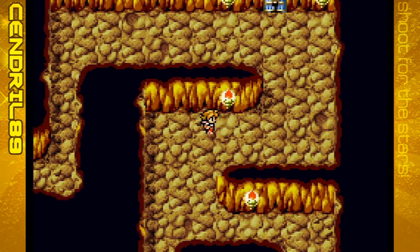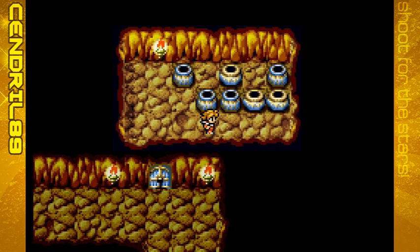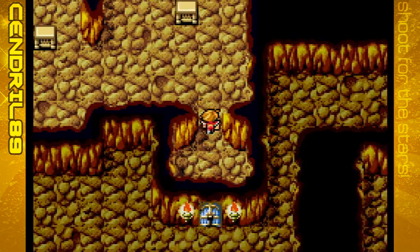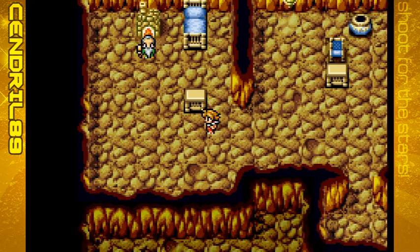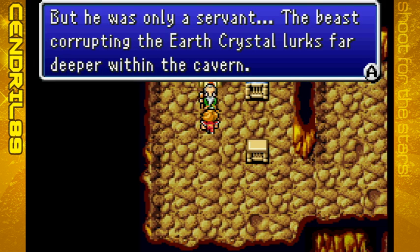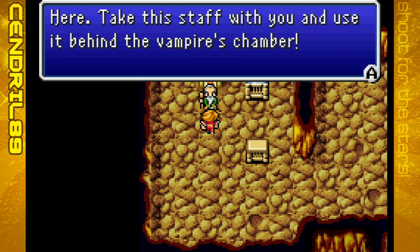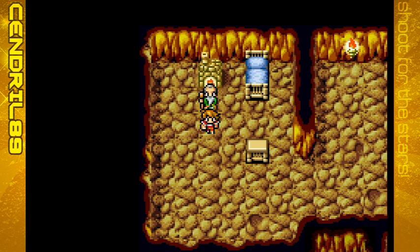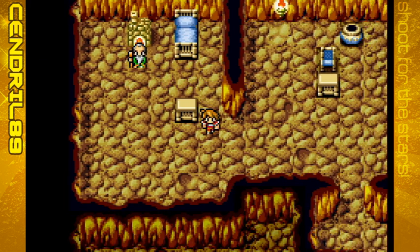Sage's Cave! 'So you're the ones who defeated the vampire, eh? But he was only a servant. The beast corrupting the earth crystal looks far deeper within the cavern. Take the staff with you and use it behind the vampire's chamber.' You obtained the earth rod — in the NES version, it was just called 'the rod.' Restore the crystals to grace, and we will.